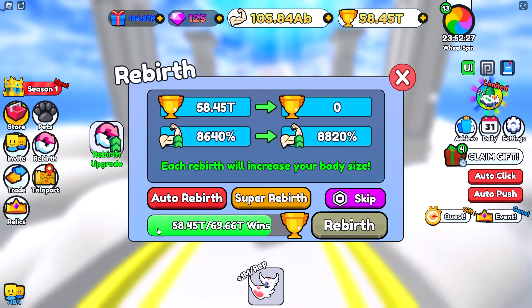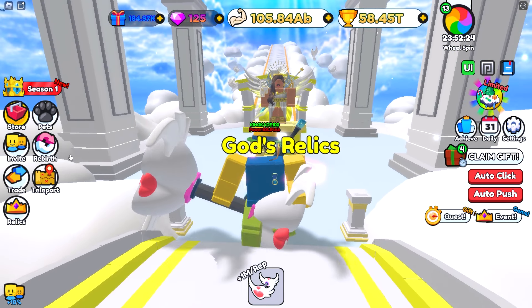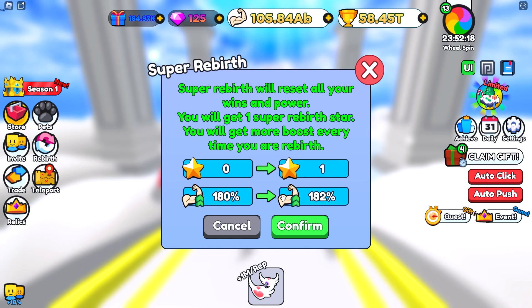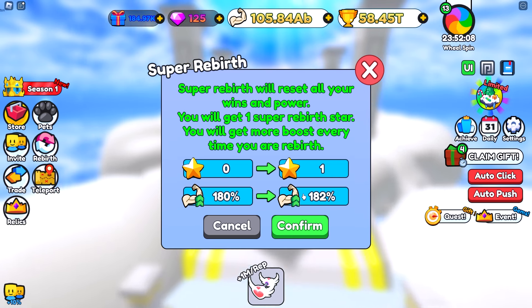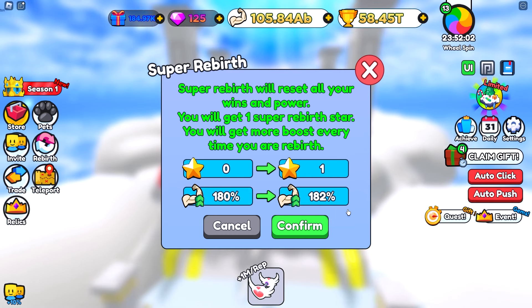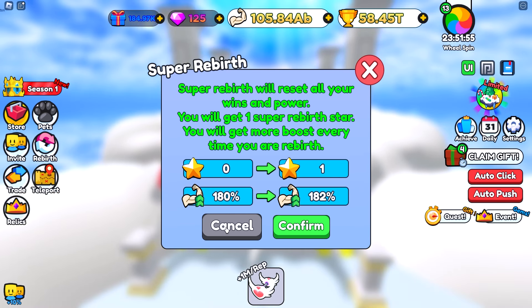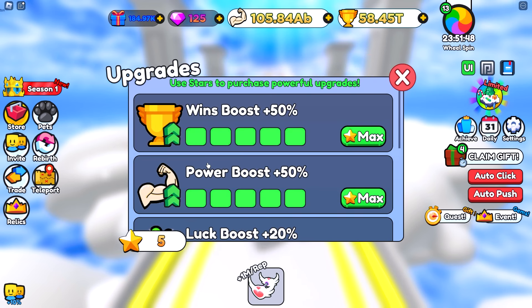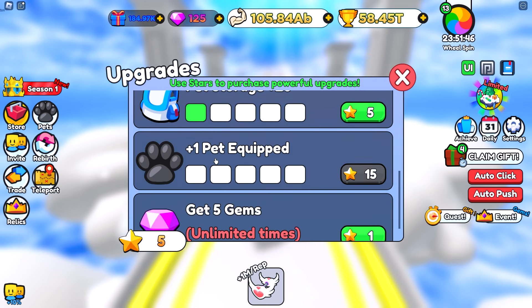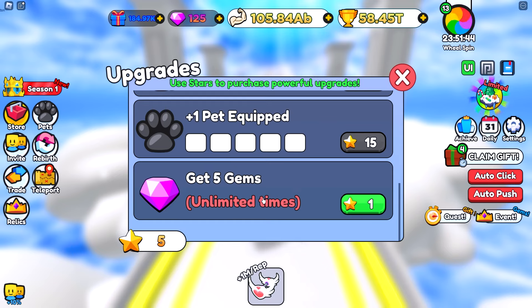If you go ahead and rebirth 35 times, you'll have the option to super rebirth. It will reset all of your wins and all of your strength, but it'll give you one of these star tokens and it will also increase how much strength you get. Every time you super rebirth, it increases how much strength you get by 2%, which is actually crazy good — you start off at 15% and can get it really high up with no real limit. You can spend these tokens on super rebirthing upgrades, and at the very bottom you have the option to spend them to get gems.